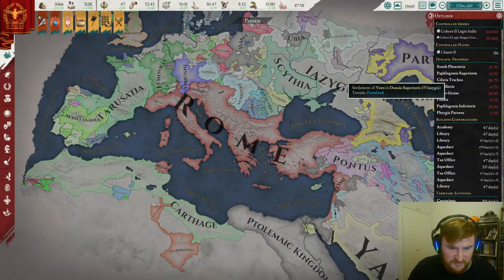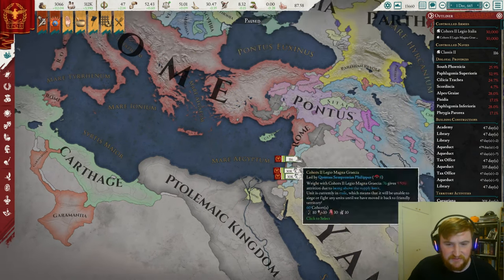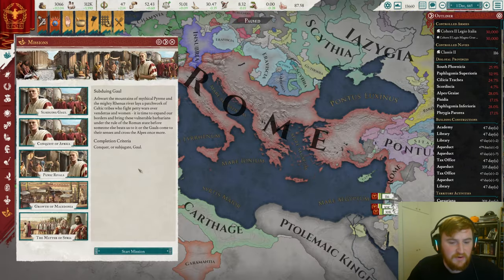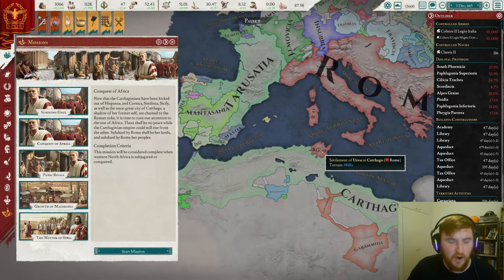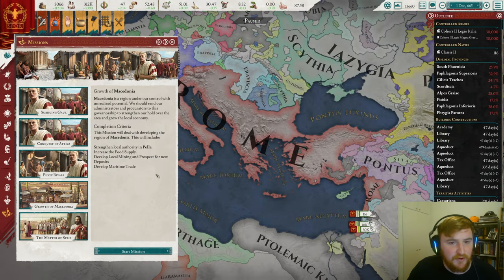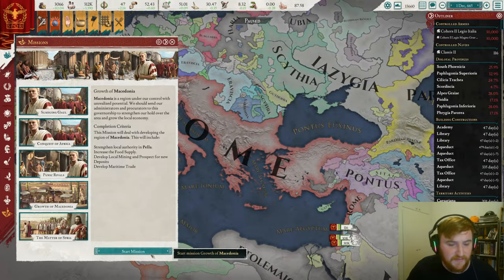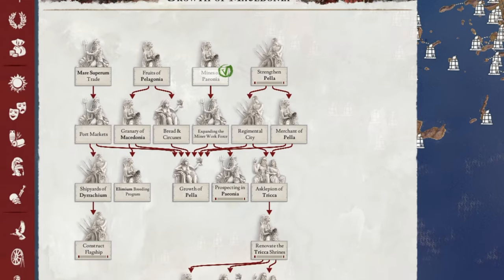We are back as glorious Rome! Last time we thoroughly demolished the Ptolemies, taking out Syria all the way down and taking a lot of Anatolia as well. In today's video we are going to be going for Conquest of Africa, taking all of North Africa off Carthage. I had a look at Punic Rivals too, but it seems a little bit of a worse tree than Conquest of Africa. While we're waiting for our aggressive expansion to tick off and get a few claims on Carthage itself, let's go for Growth of Macedonia.